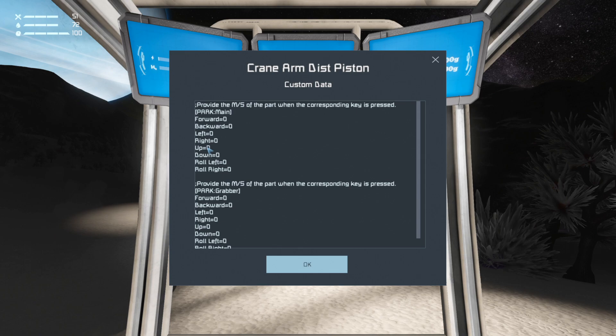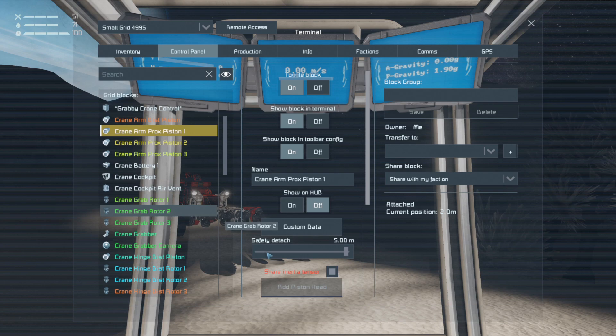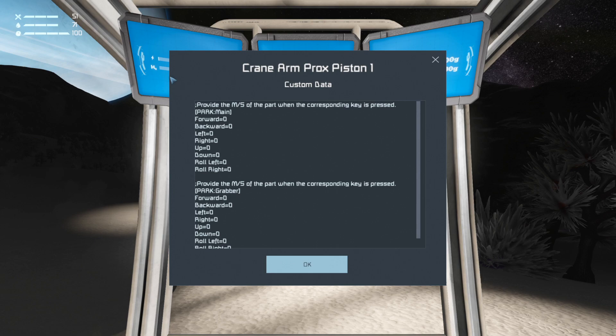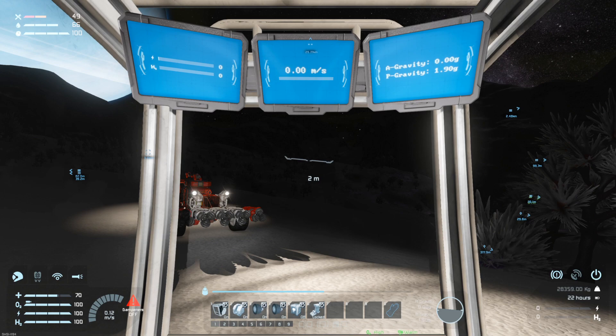It tells me the remote control is still set to control things I don't want it to, so I'll turn off 'control thrusters' and 'control wheels', then recompile. No errors! What the script has now done is put information in the custom data box of all the different pistons and rotors. I'll go back to the programmable block, edit its custom data, and create a second profile by putting the name of that profile on the next line.